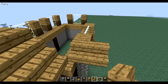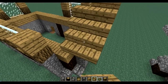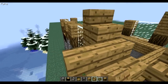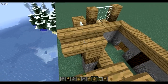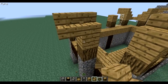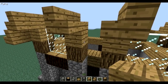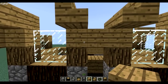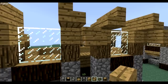Now you place your stairs just on there and on the side of your normal plank block that you just put in. And here you'll get a normal block there, so you have three on one line, and then you get that there like that.